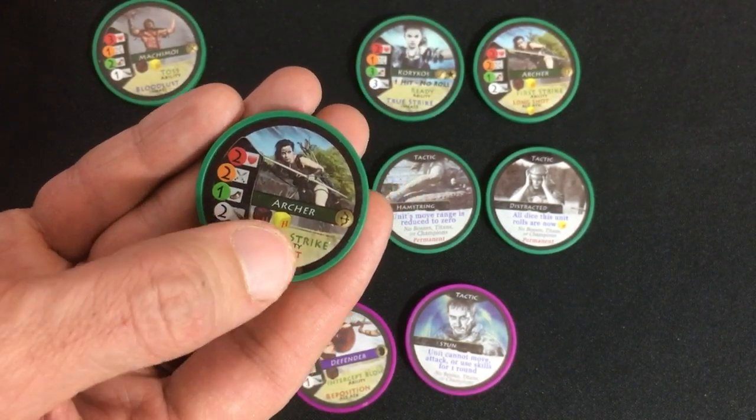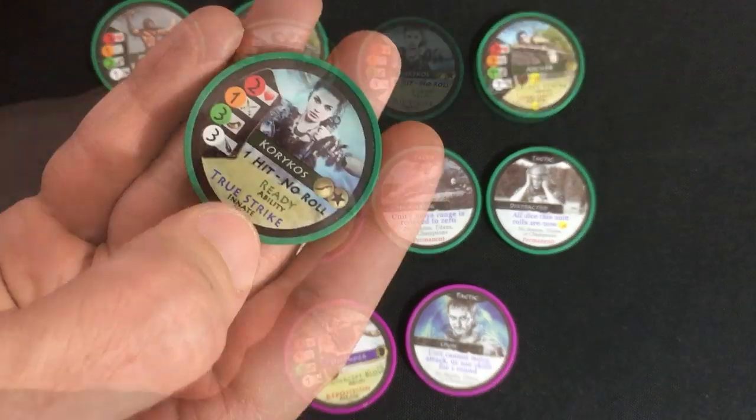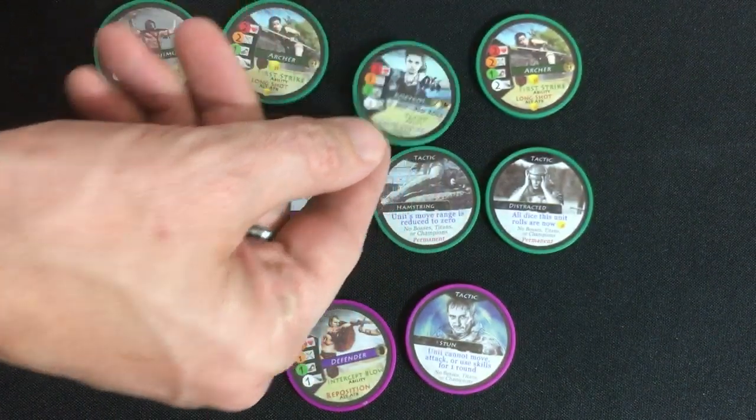And finally, Korakos: super fast but not much life. She does an automatic hit without a roll and can move faster when she comes onto the board.